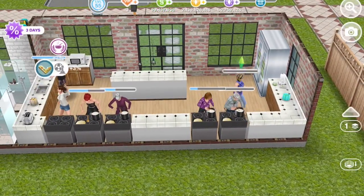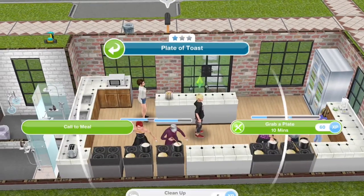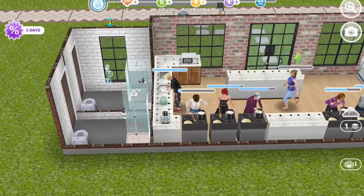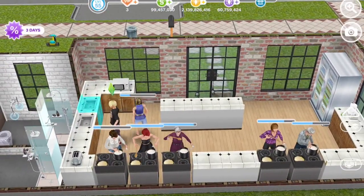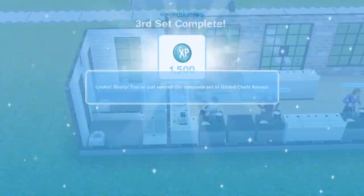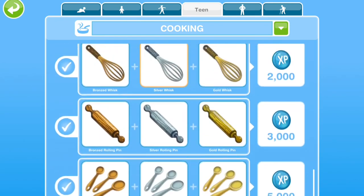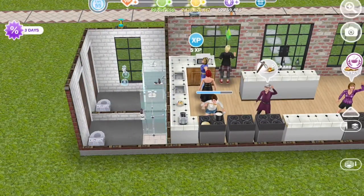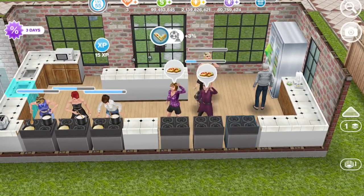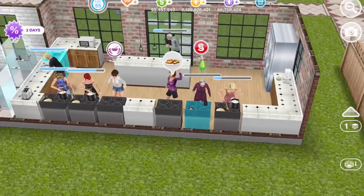I only have five people cooking at the moment. I take a counter out and put another stove in. The more people you have cooking the faster it will go, and these actions only take a minute each so it goes by very quickly. I got another 5 LP for completing it again, plus 750 simoleons, and an extra LP for a sim leveling up his cooking career — so that was 6 LP right there plus a bunch of cash and 10,000 experience points.